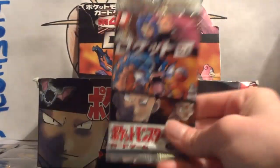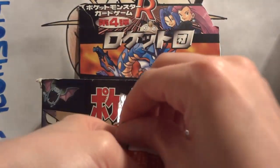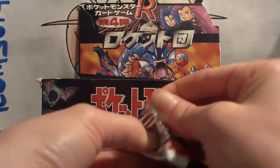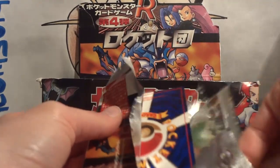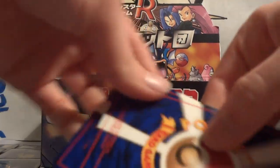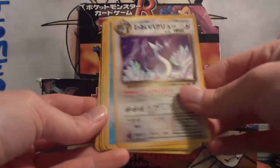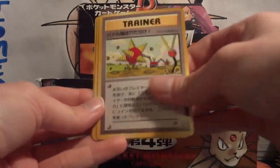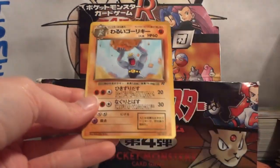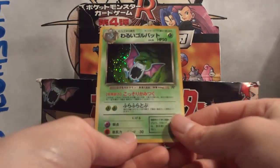Here we go with the last pack. It'll be awesome to pull a Dark Gyarados or Dark Weezing so I only have to trade for one card. But like I said, I've pulled some amazing cards — including what I consider ultra rare cards since they have white stars, and three Dark Blastoise. Pack 20: Oddish, Dratini, Dark Dragonair, Squirtle, Rattata, The Boss's Way, Digger, Full Heal Energy, and Machoke. And my last holo is a Dark Golbat.